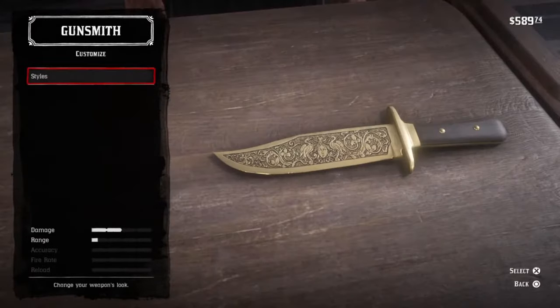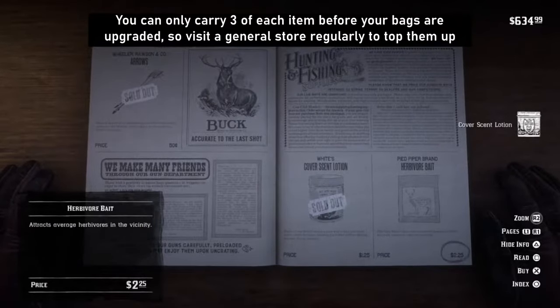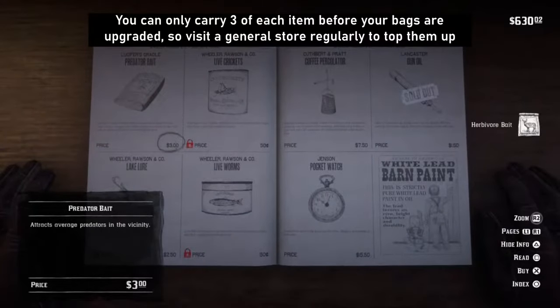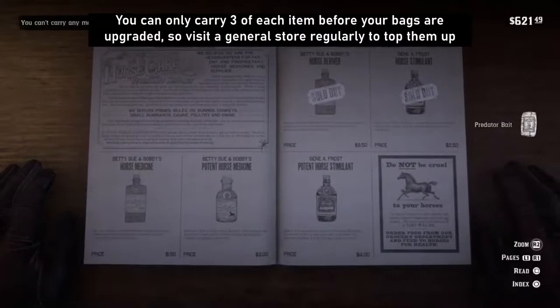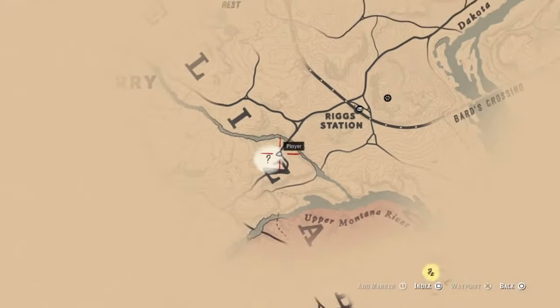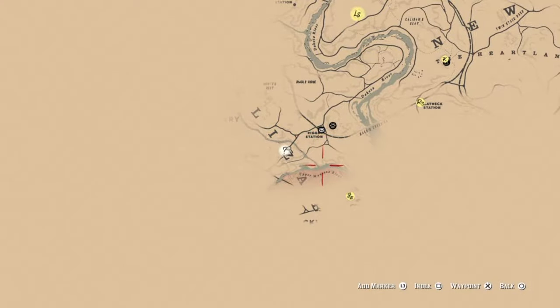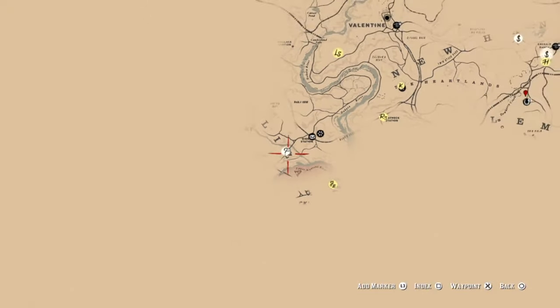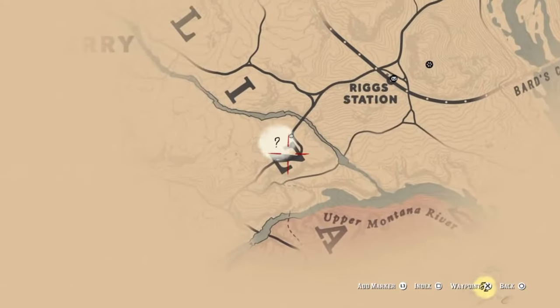Before leaving Valentine, stop in at the general store and buy some cover scent lotion, some predator bait and some herbivore bait. This can be found in the hunting section of the catalogue. We're now going to start travelling near to a town called Strawberry which is to the west side of your map. Set a waypoint to the location of where I'm standing right now. If you're still in Valentine you won't necessarily see the stranger marker I see on the map — this stranger marker will only be visible once you get a bit nearer.